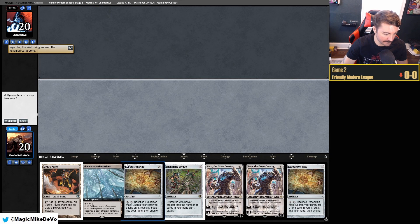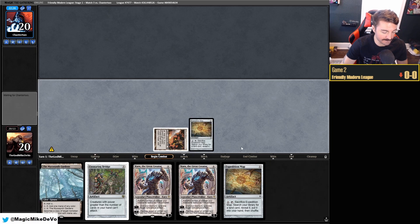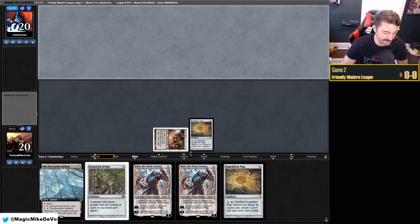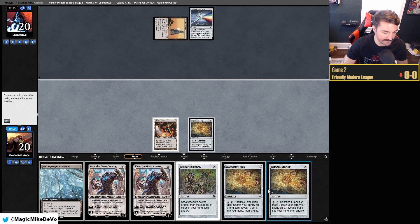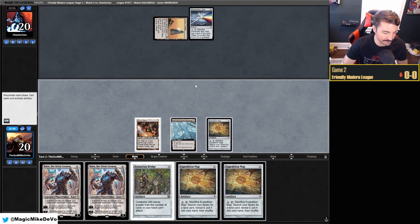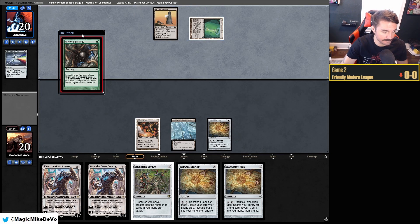On the play again — this is such an awkward hand. We have the Karns and the Map, but only one Tron land. I think we'll mull — this hand really doesn't work well. We have to get super lucky with Tron lands. I guess we'll keep — we have to get lucky in this matchup. So maybe correct to just go to six. I'm going to have Tower, Map, Tower, Star — but we'd love to see a Tron land here.